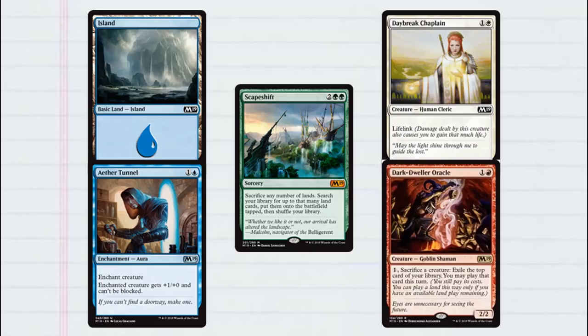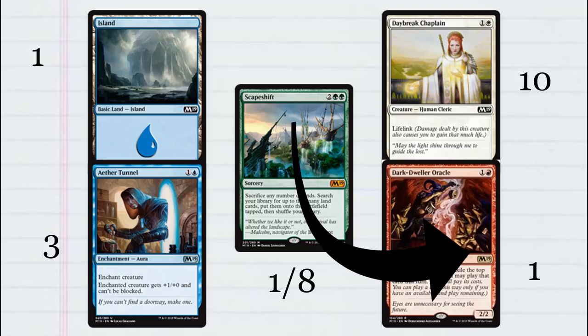Pack distribution will be the same as it has been in prior expansions, with each pack containing 10 commons, 3 uncommons, 1 rare, 1 land, and 1 promo or token card. There is also a 1-in-8 chance of a mythic replacing the rare, and a 1-in-6 chance of a random foil replacing a common. With mythic rares being the rarest cards, we're going to see how many packs it'll take to collect all of them, and then go back to the other rarities to make sure we collect those as well.